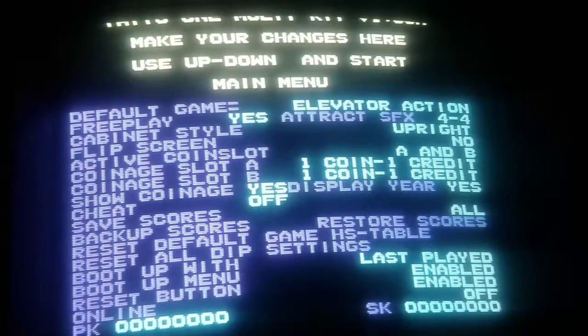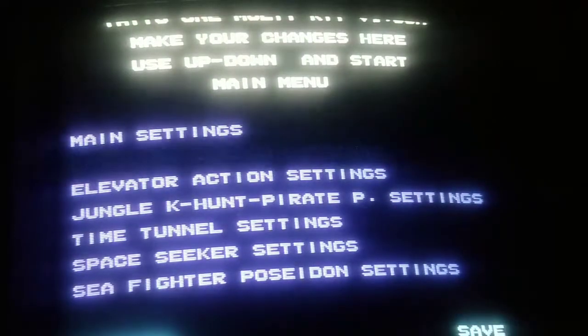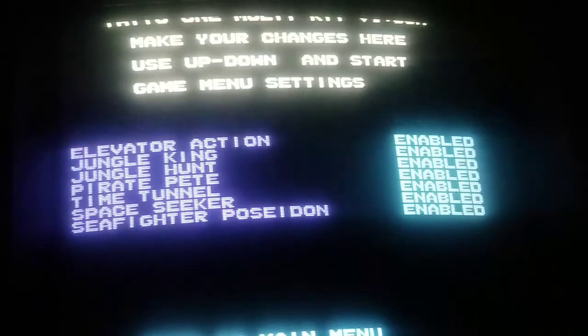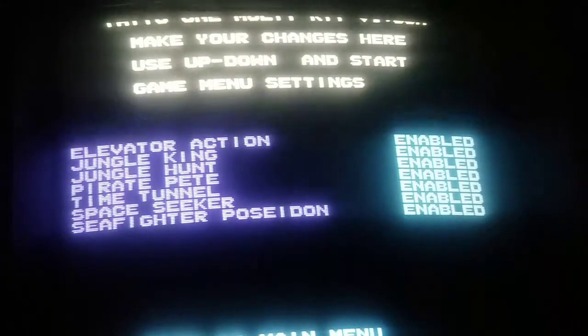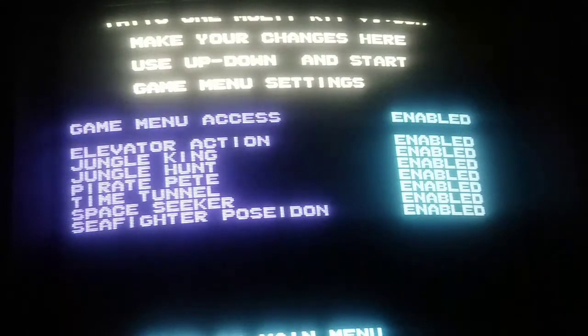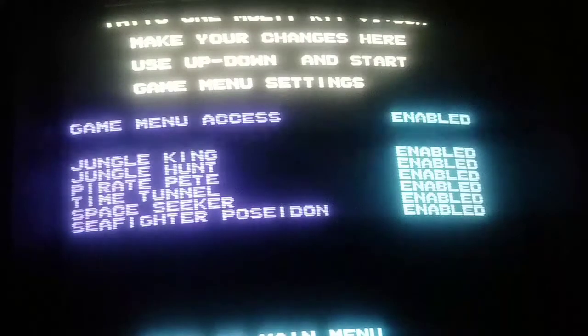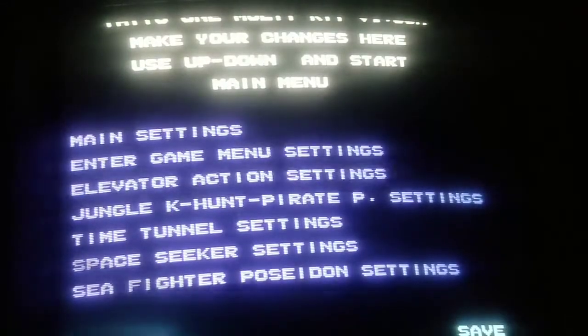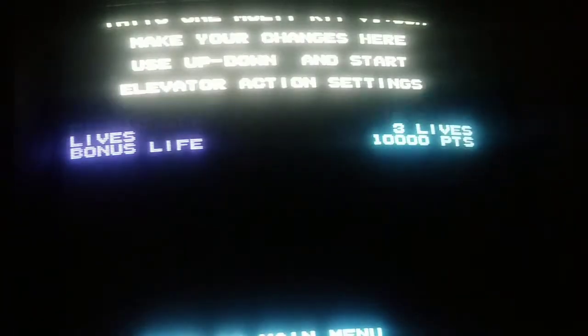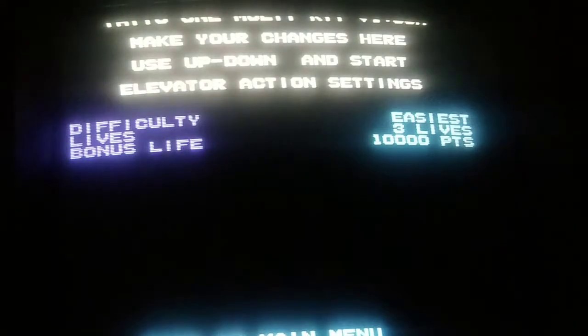We're going to go back to the main menu and enter the game menu. This is where you can select game menu access for your guests - either disable it or enable it. When it's enabled, pressing player one gets you to the list of eligible games. If you don't like pirate Pete, you can disable that and all the other games will be listed. I like to enable everything. You can go into your elevator action settings - these are the same dip settings that are on the board. I choose easiest.